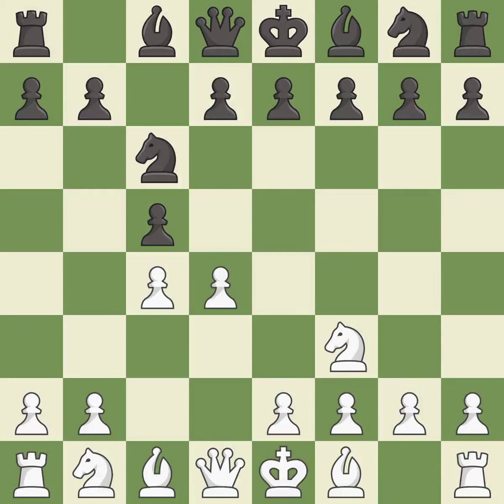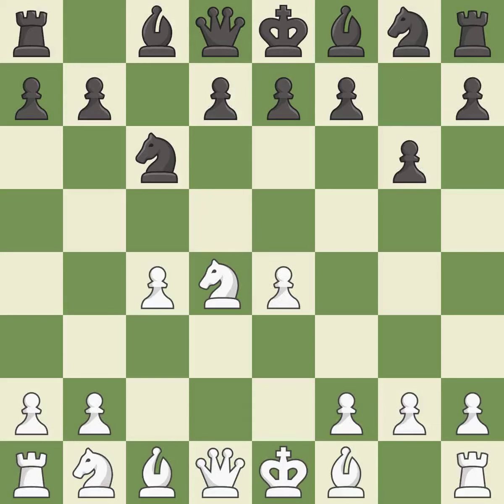This creates a threat to win a pawn. This maintains the balance in material with a good trade. Takes back. This prepares the bishop for development. The bishop is ready to be developed to an active square. This activates a piece and simultaneously wins time by attacking an opposing knight. b3 develops the bishop toward the center and protects the d4 knight.